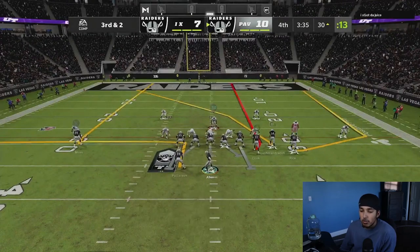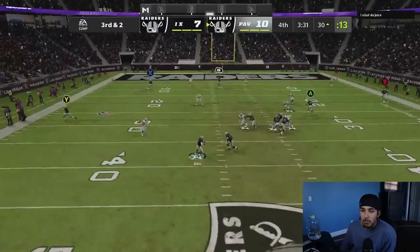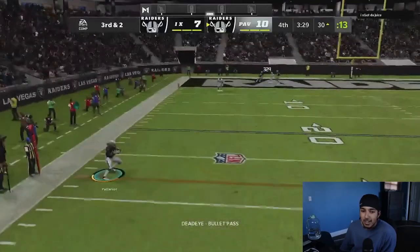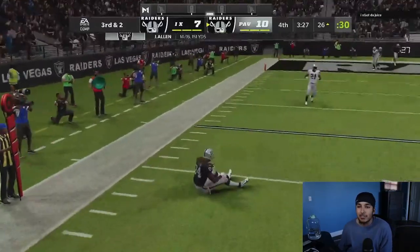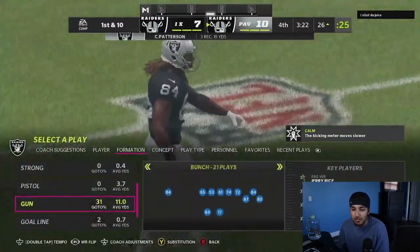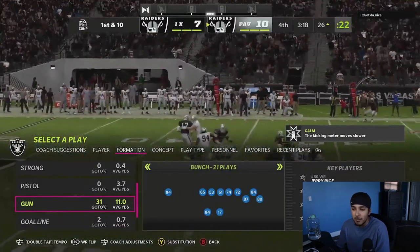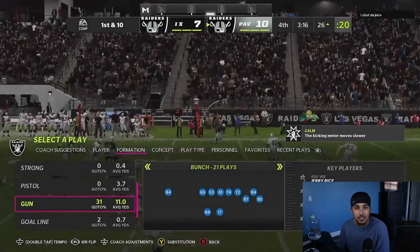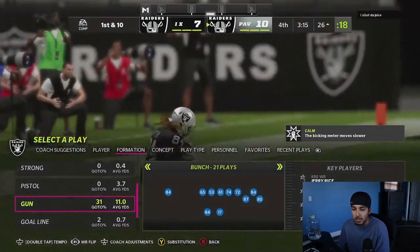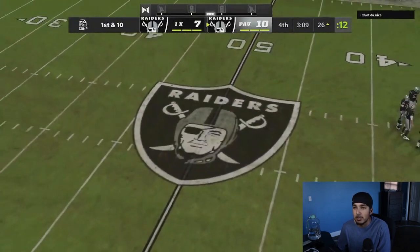We go to verticals on third and two, and he plays great defense. He sends his guy on the left, and thankfully Patterson sat on the sideline — he didn't run out of bounds. That was just great defense, but even better patience having time in the pocket for me. Then we obviously sat down. I could have maybe run for an extra couple yards, but it's manageable.